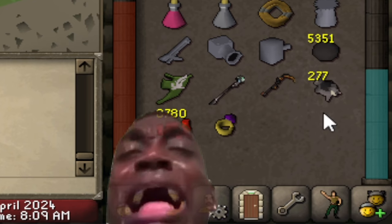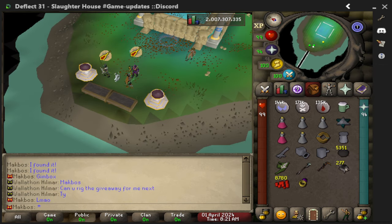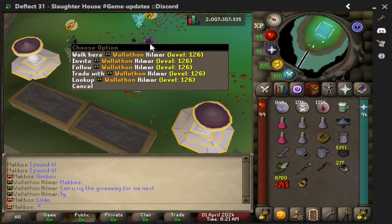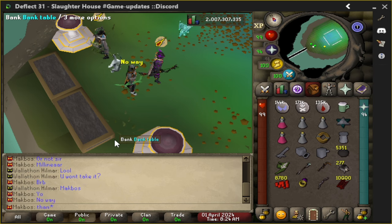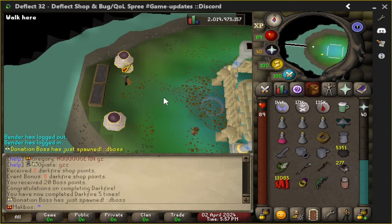Yes sir, that's what's up! That was a prediction from me — thank you for the darkfire handle! It's very hard to get. No way — Hillmar, can you rig the giveaway for me? Look at him, it looks sick! No way, Hillmar is giving a bow upgrade — thank you for the upgrade man, that's not a small upgrade, that's a big upgrade! And fifth kill — darkfire handle!